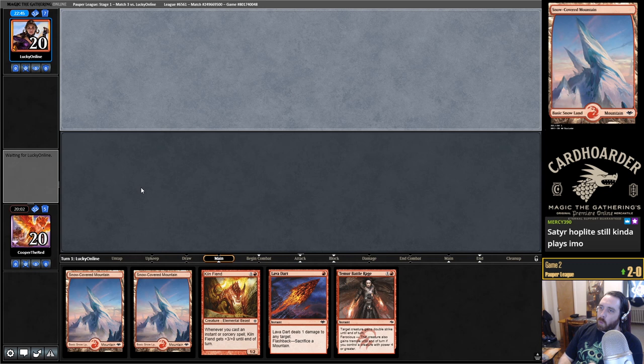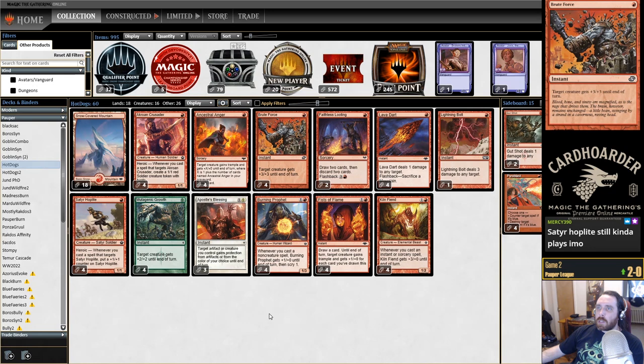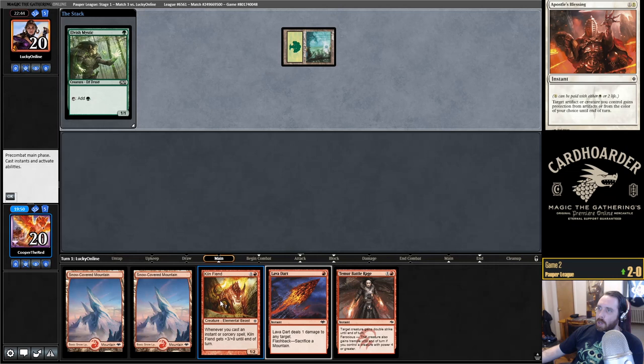It also depends on how you build your deck. Hoplite is fine with Temur Battle Rage, Fists of Flame, Ancestral Anger, Brute Force — those cards all play well with Hoplite. Mutagenic Growth and Apostle's Blessings, obviously.